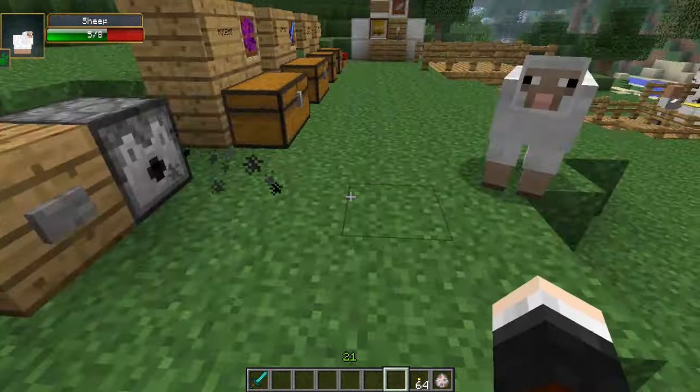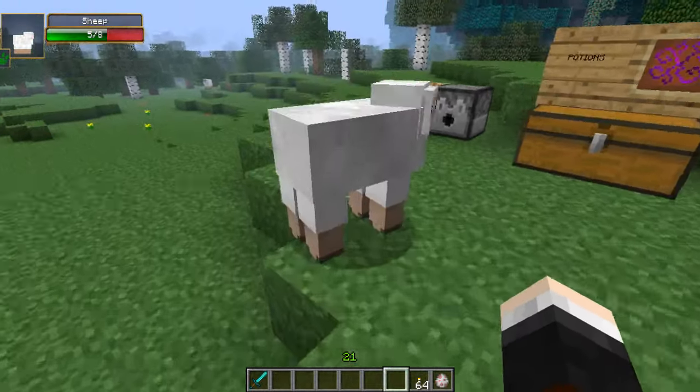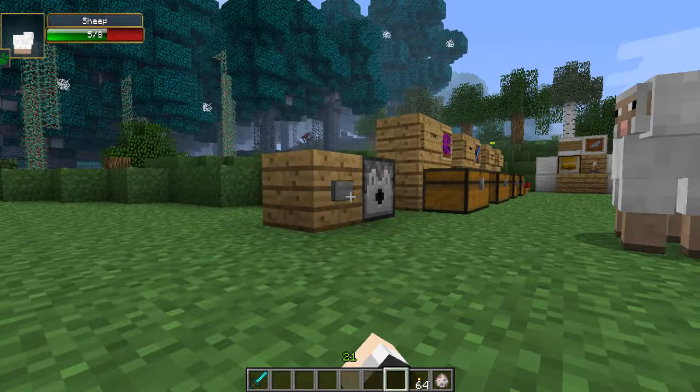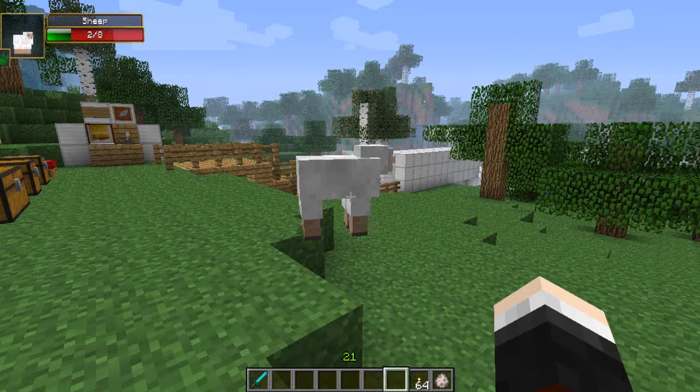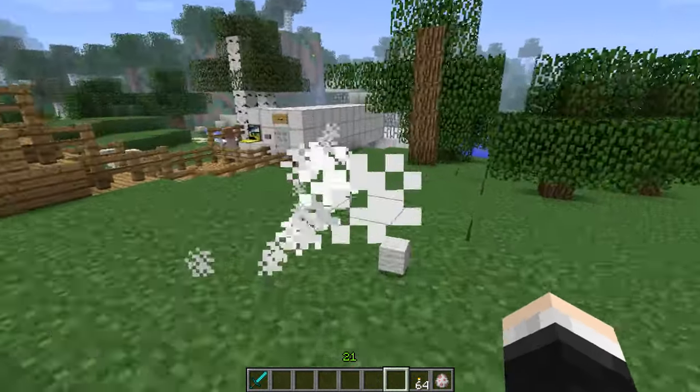This is really cool for guarding your base if you're in multiplayer. You can just set it up on a trip wire or pressure plates, which is really cool. It does only give poison for a little bit, so it can just warn them off. But yeah, that is the poison dart. Sorry, sheep.